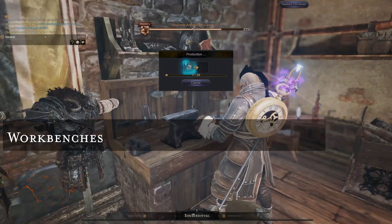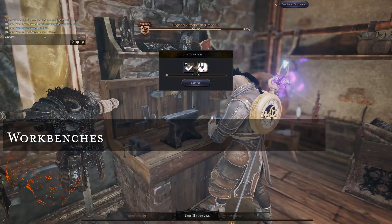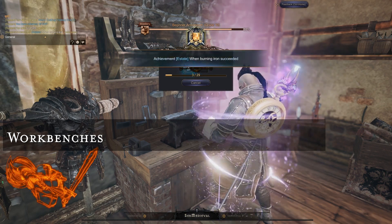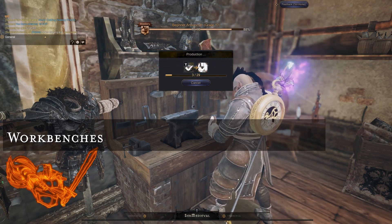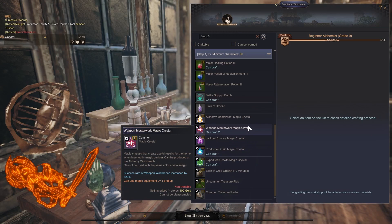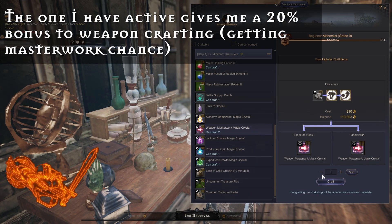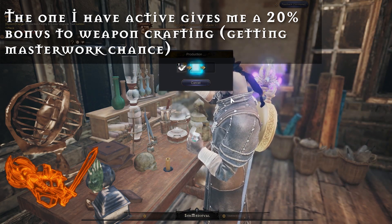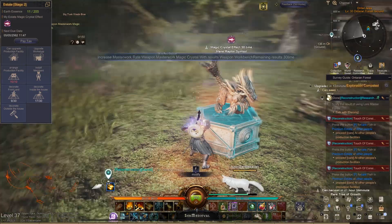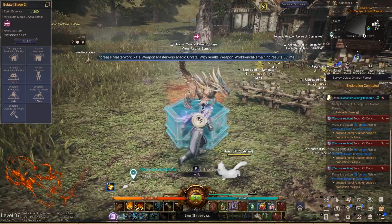Most workbenches are self-explanatory. The armor bench crafts armor and refines certain materials, same with the weapon bench. Alchemy lets you craft potions alongside magic crystals for the magic device tool, which provides bonuses like crafting weapon buffs you can apply to yourself. The weapon and armor benches can also craft enhancement materials, depending on what magic crystal you feed the device — so make sure to look at that before crafting.